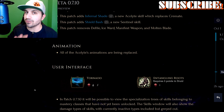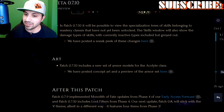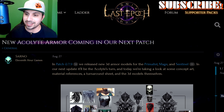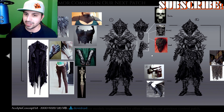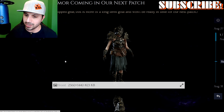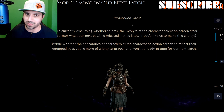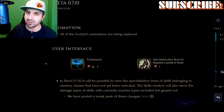In 7.10, Acolytes are getting a lot of love from a visual perspective. All of the Acolyte's animations are being replaced, and patch 7.10 includes a new set of armor models for the Acolyte class. They've shown some of what that looks like — real life reference items, drawn concept art, and the actual 3D models inside the game. I think it looks okay, and we'll have to see when it's actually in game, but it is definitely an upgrade from what we have right now. Acolyte is my favorite character, so I always like it when they show them the respect they deserve.